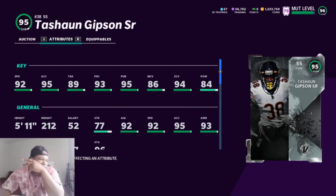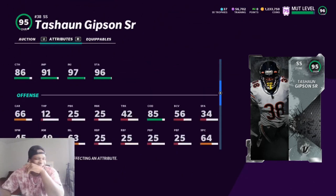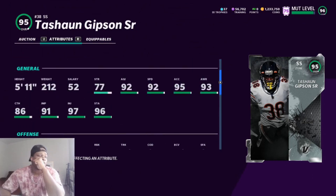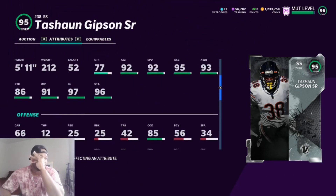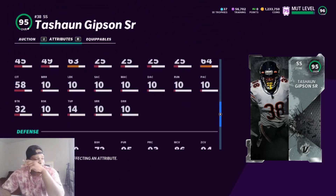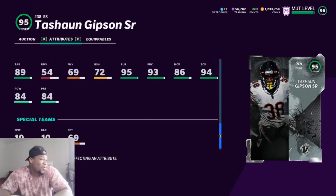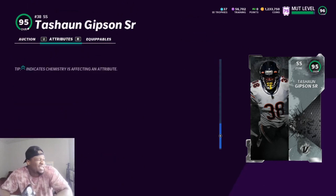Tayshaun Gibson — man coverage a little bit low, zone coverage high, 84 hit power. We got 92 speed, decent. Change of direction is 85 — that's tough. Agility is 92. He might be a little sluggish. He got 86 catching. I know we got some new ability threshold changes, so let me know what the best abilities are to put on your DBs and safeties. Overall this card looks okay, maybe.